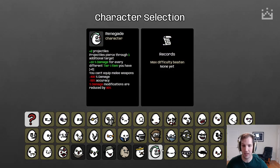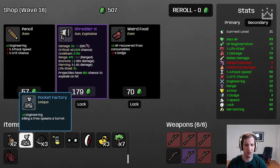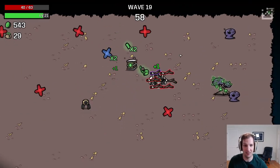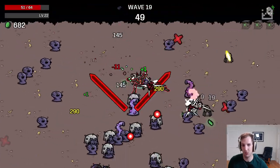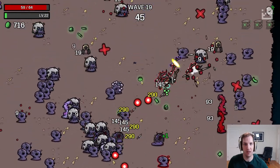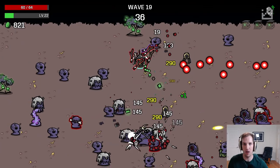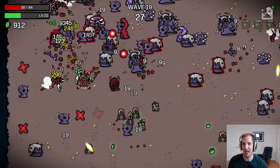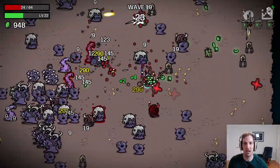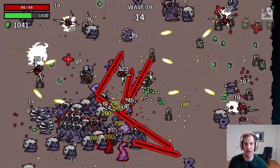I want to quickly talk about one really cool new item called Pocket Factory — it gives two engineering, but whenever you kill a tree you spawn a turret. On a character like Explorer with all those trees spawning, you're able to flood the map with turrets even without any other turret items. On some maps with good tree spawns I've got like 30 turrets out on the map, so I'm really excited to see how we can break this item open.